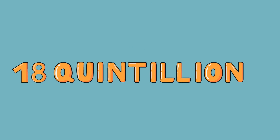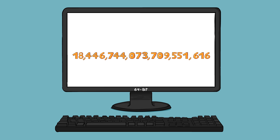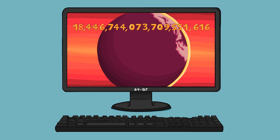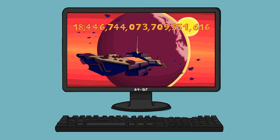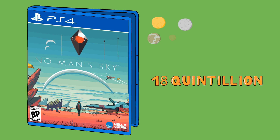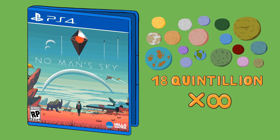So where did this number, 18 quintillion, come from? It's actually this number, and it's a big number. It's 2 to the 64th power. We use 64-bit computing, which only allows for 18 quintillion different integer values. What's most likely happening is that these integers correlate to a planet, which through some math creates the same planet every time anyone visits it. There are only 18 quintillion different possibilities of planets, and most likely that is the number of planets in No Man's Sky's galaxy. So that galaxy is not infinite.